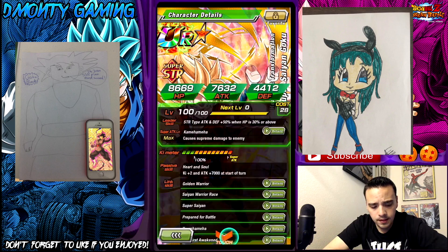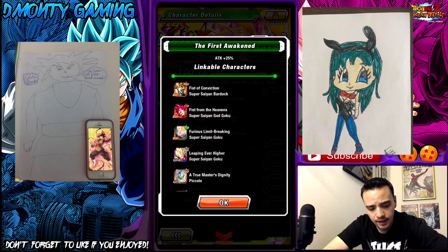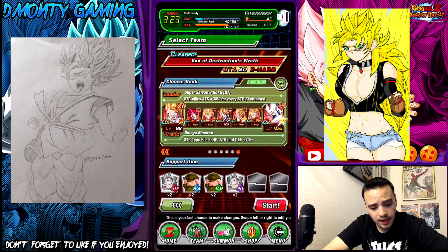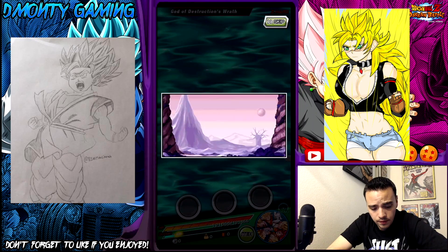If you are doing the method I'm doing right here, bring this Goku because he has the first awaken, which is a 25% damage buff. It helps this guy out tremendously to do the one-shot kill. I'm going to try to have them linked if possible — sometimes that's not possible, but we are going to see how we are set up.